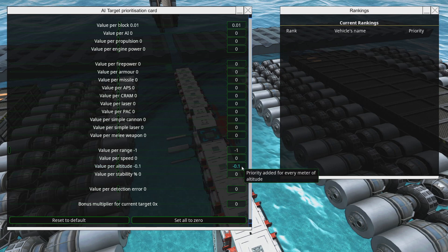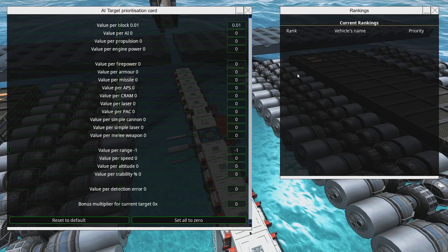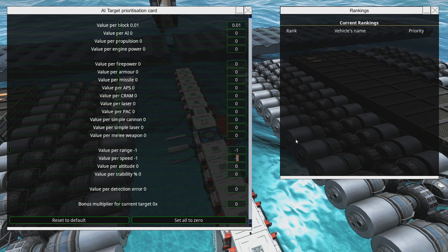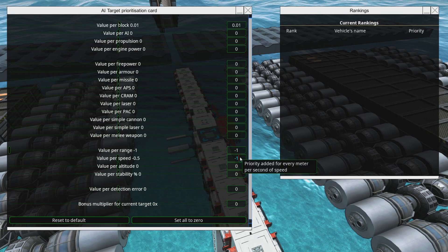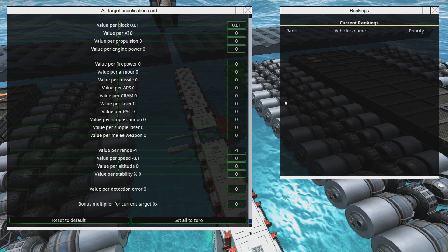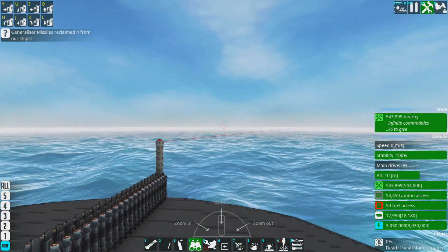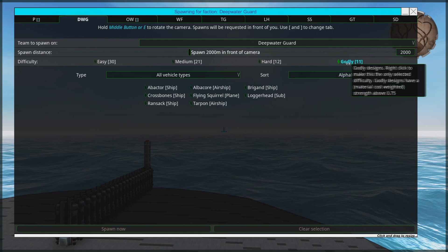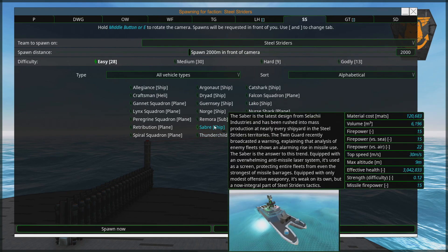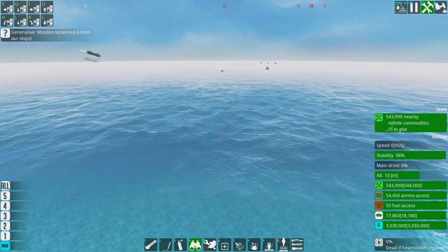So what I really want to do is change the targeting to range and value per block. Let's test that right now and spawn in both a submarine and a not-submarine — my favorite targets. Let's spawn in a typhoon and a saber and see how this goes.